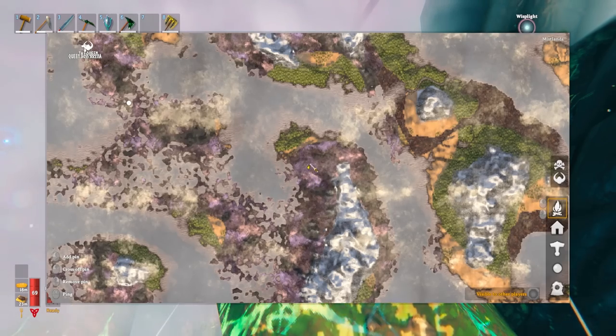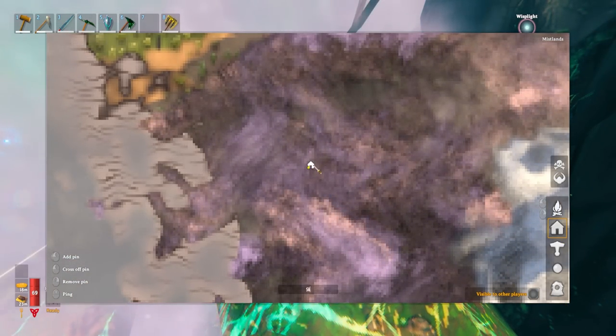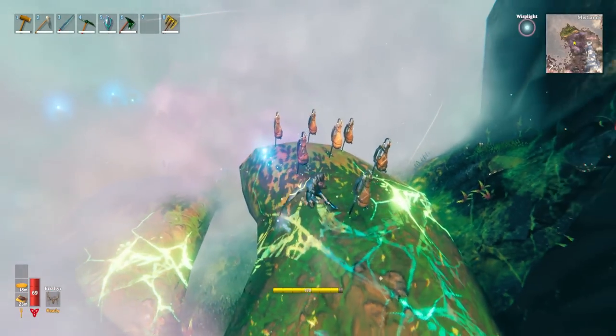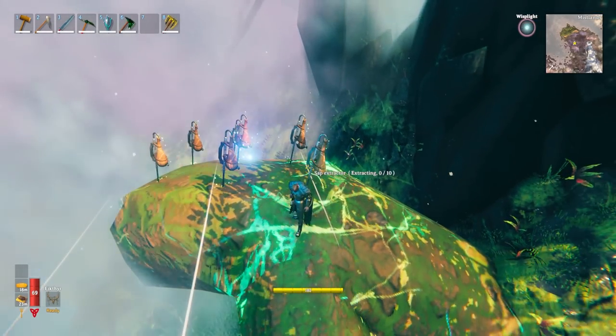One thing I will say is be sure to go to your map, scroll right in, and then leave some sort of little icon here that says, hey, this is where my sap is. That way, if you do leave it and go off and explore other areas, you won't lose it, because in Mistlands, it can be very, very easy to lose things.